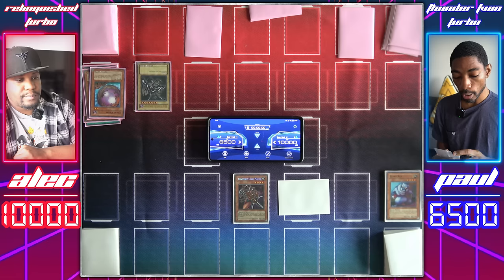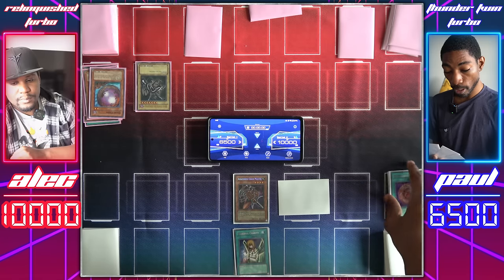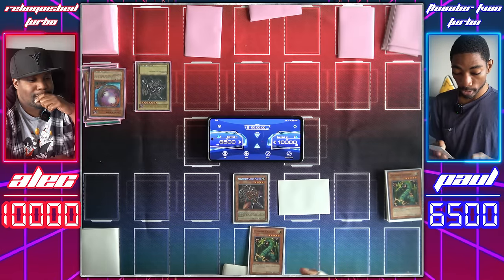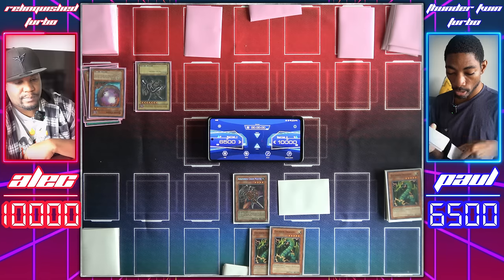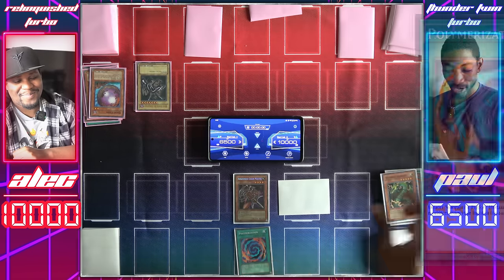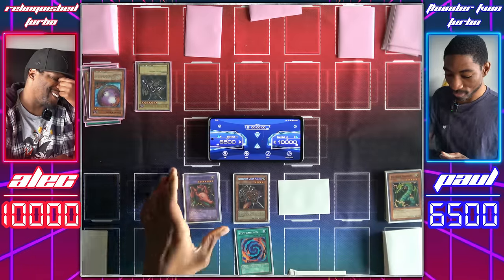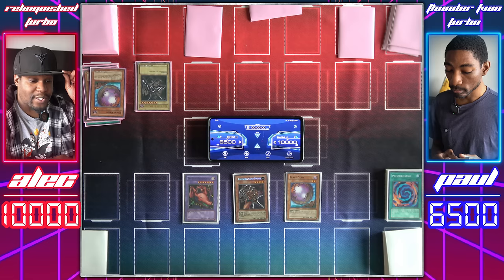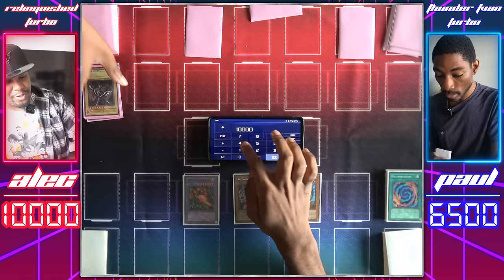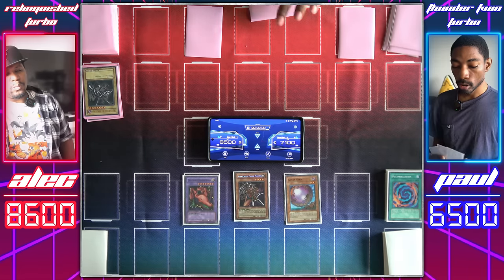I draw. I'll activate Graceful Charity — draw three and discard Giant Germ and Megamorph. Now I'll activate Thunder Dragon's effect — discard my Thunder Dragon to get two more Thunder Dragons to hand. Now for a play you're all too familiar with: I activate Polymerization to fuse my two Thunder Dragons, Fusion Summon the Twin-Headed Thunder Dragon. And it doesn't end there — I flip up Giant Germ. Twin-Headed Thunder Dragon attacks Red-Eyes, dealing 400 damage. Giant Germ hits for 1,000, and Amazoness Chain Master hits for 1,500. Your move, duelist.